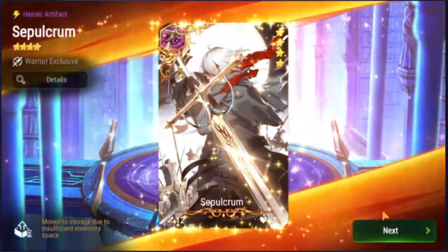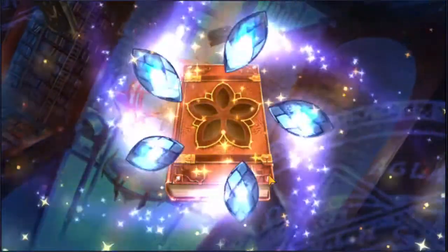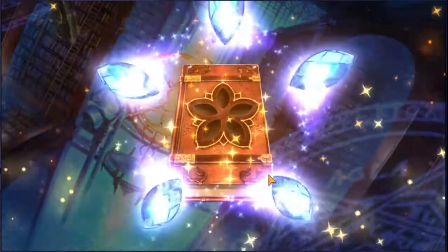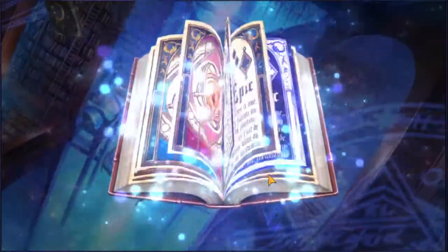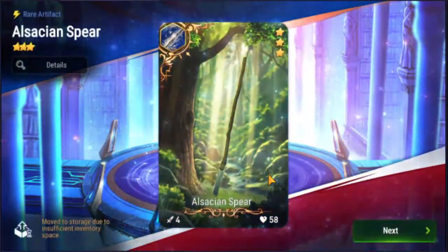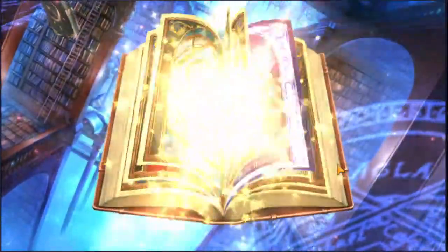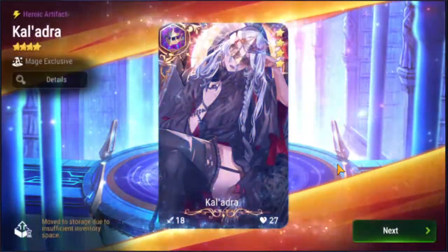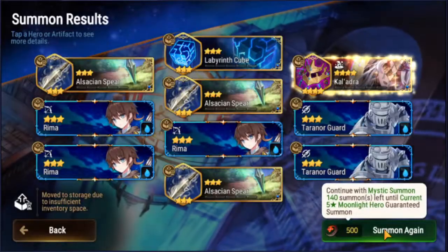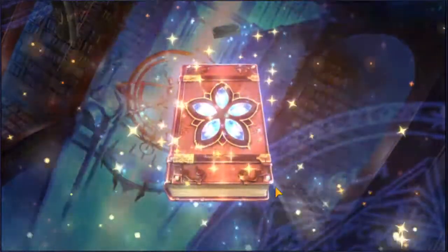I'm not really sure what kind of build to run on him currently. I know a few people are thinking about a counter build because his S1 gives him CR, but I don't think that's the way to go with him. Take a look at counter Ravi — the reason you run Ravi on counter is because her S1 does a lot: it heals her, gives her fighting spirit to fuel her S3, and it also has the ability to stun. So that's kind of why something like Ravi makes sense on counter.